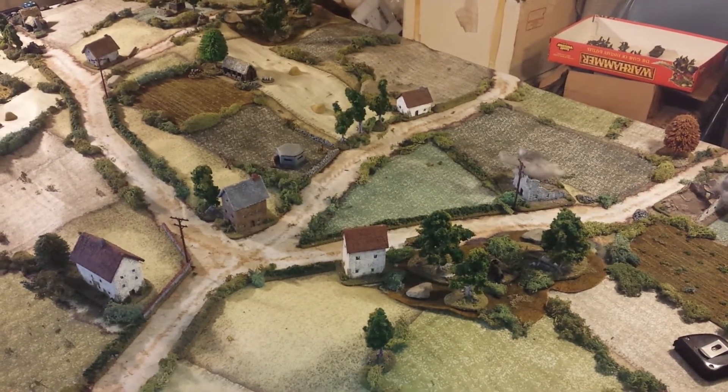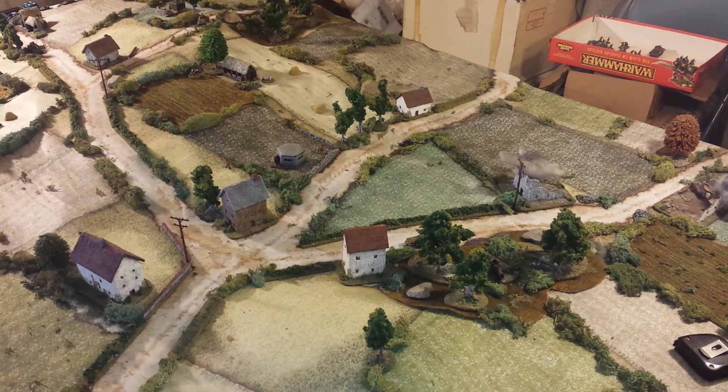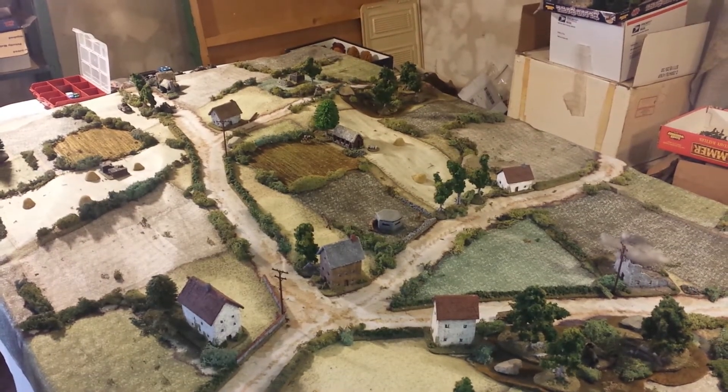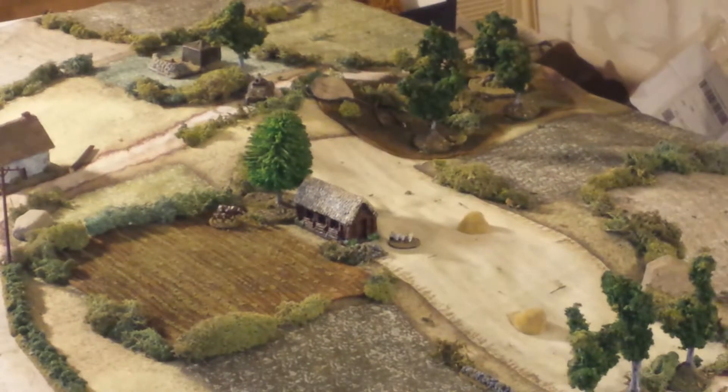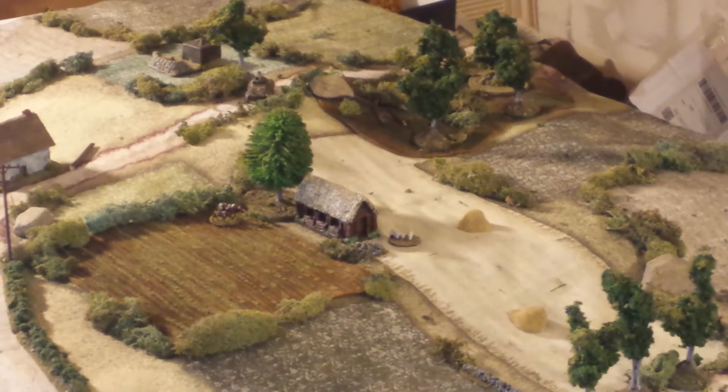Lots of terrain. There's two woods — one is down here by that white building, and there's one up there on that high ground up top. Right there — that's the other wood.